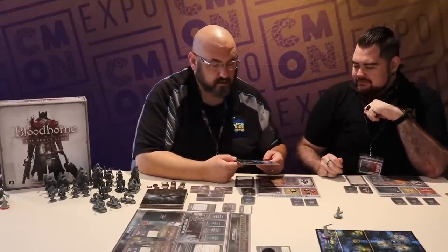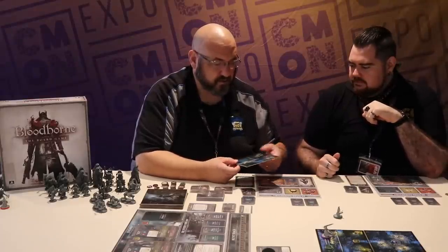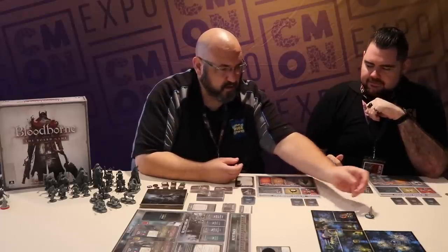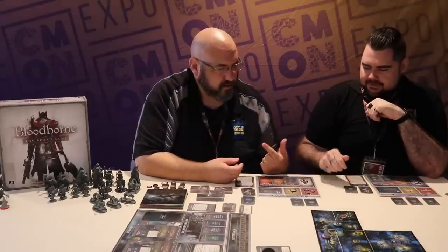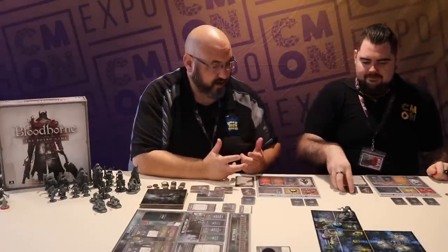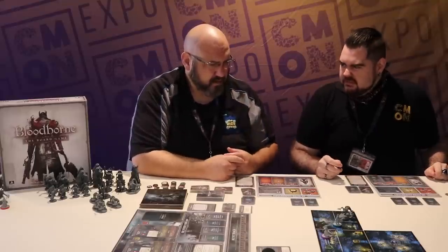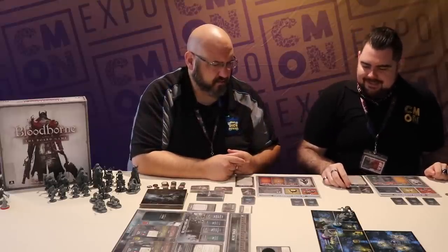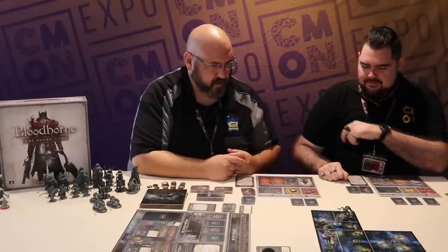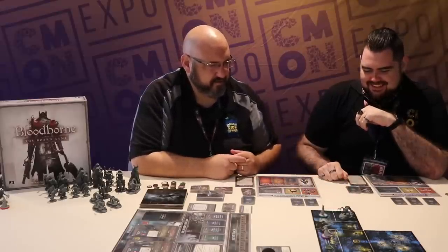Going this way reveals a new tile — that's a scourge beast, an enemy on the tile. We flip and connect the tile however we want. Those are the only two connections. Scourge hounds are pretty nasty — nastier than the hunter mobs. I think I'll play it safe for now — just say hello and keep moving.